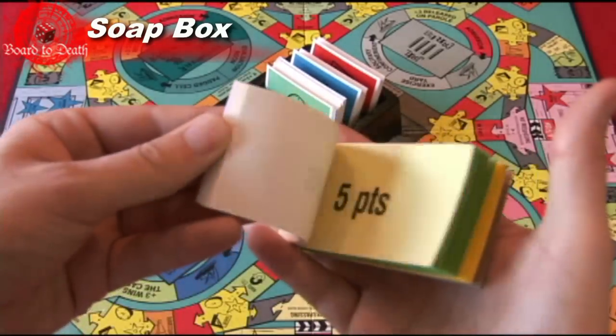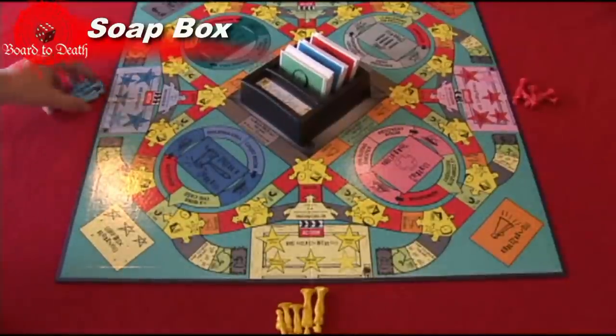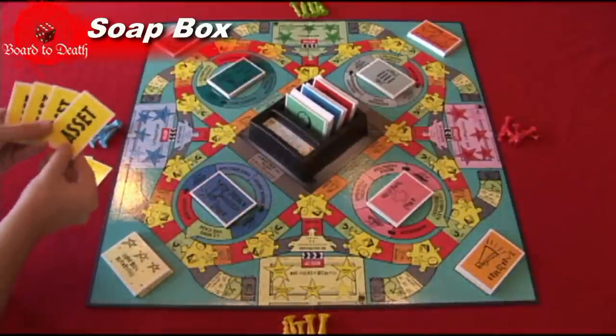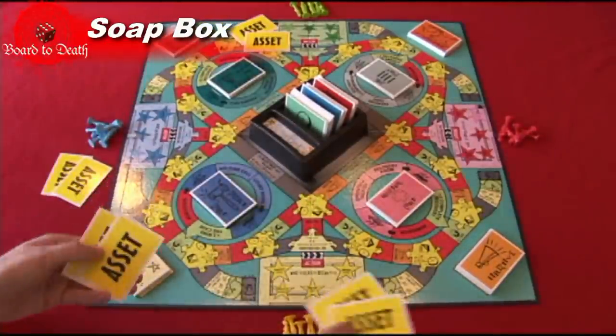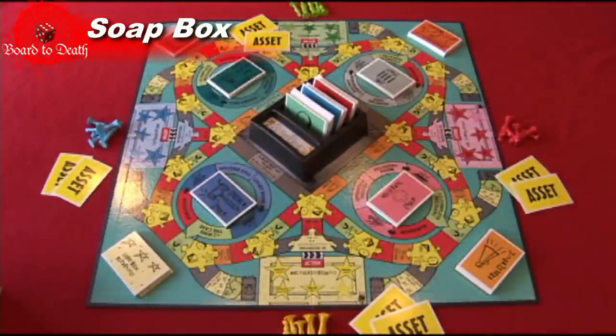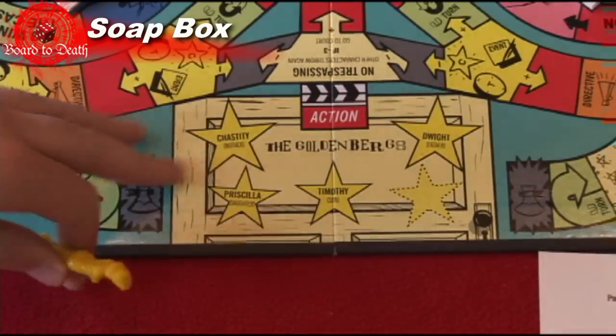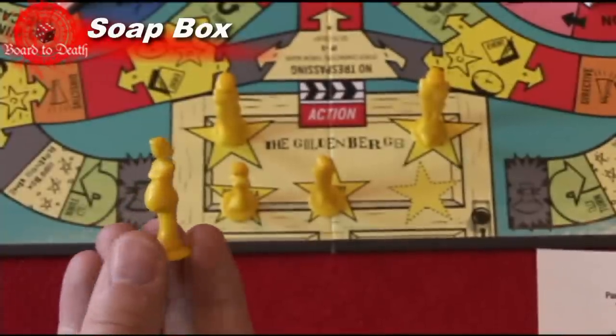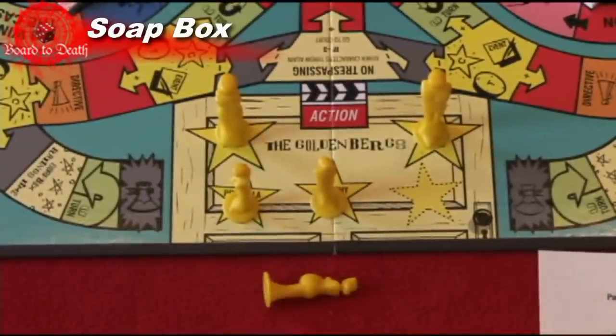Here's how to set up the game. Place the board in the middle of the table and give the colored pawns matching the households on that side to each player. Shuffle the asset cards and give each player two of them. Place all the different types of cards in their location. In the household, place the family members on the stars which will correspond to them. The pregnant pawn is only used when the little girl becomes pregnant. You're now ready to start the game.